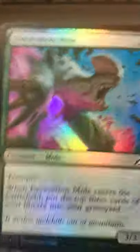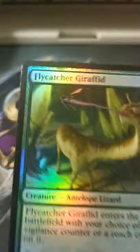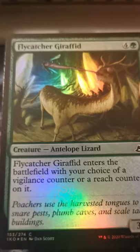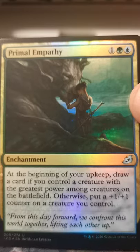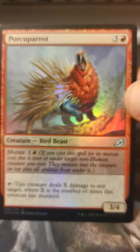I might kind of speed through some of the foils and some of the commons and uncommons anyway. A little bit — Garrison Cat, nice. Some Flycatcher Giraffid, I think that's what they were going for there. Primal Empathy — yeah, because blue-green needs all the good cards right?